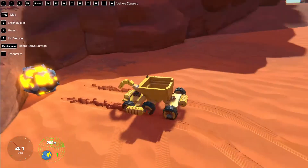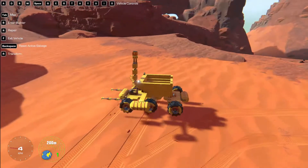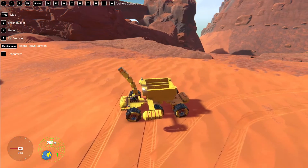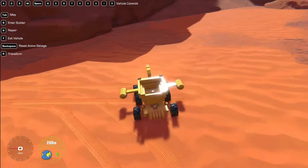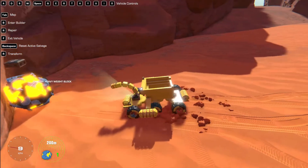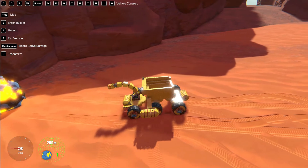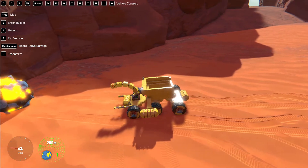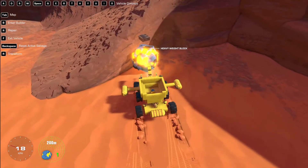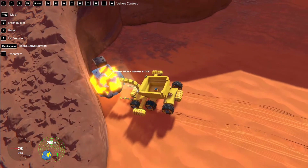I'm going to repair again, because sometimes things just get bugged out. You give them a good repair, they'll just start working again. Yeah, I think that's working better. There we go. Let's get this thing picked up. Let's get our outriggers out. Oh, I keep hitting the wrong buttons for my outriggers. There they are. Let's get that out, pick up our weight block, and then go find somewhere else where they have fat loots for us.